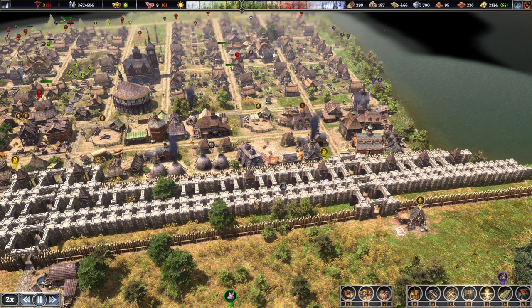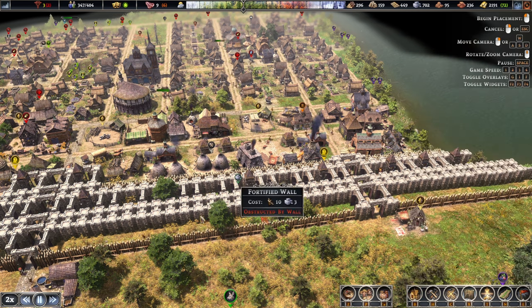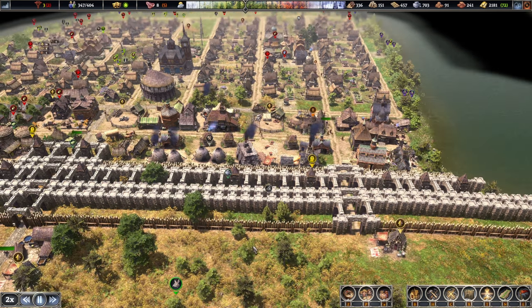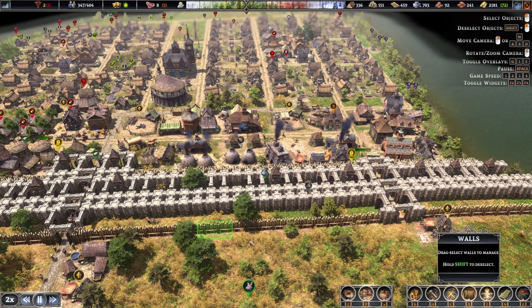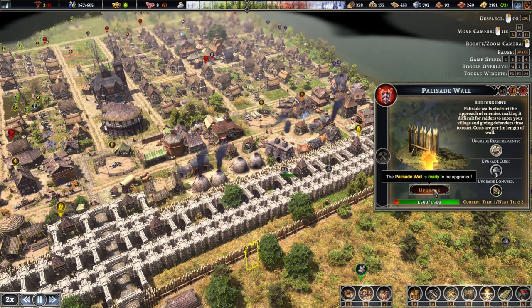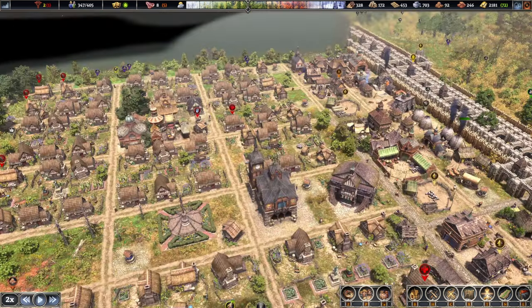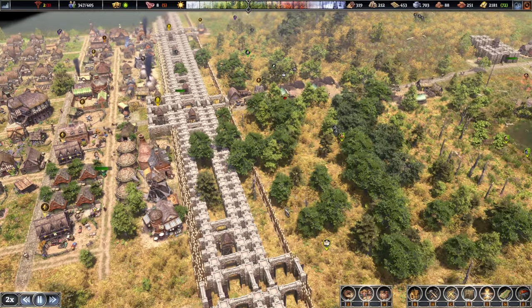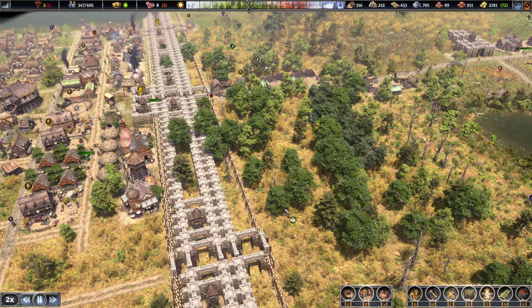Let's select some of these walls - I think they are good to be upgraded now. I forgot about the merchants - they've already left, never mind. Let's have a look at our population real quick. What do we need? We need a hunter over here and a couple more builders actually - there might be a few things to fix around. Let's move another tower over.